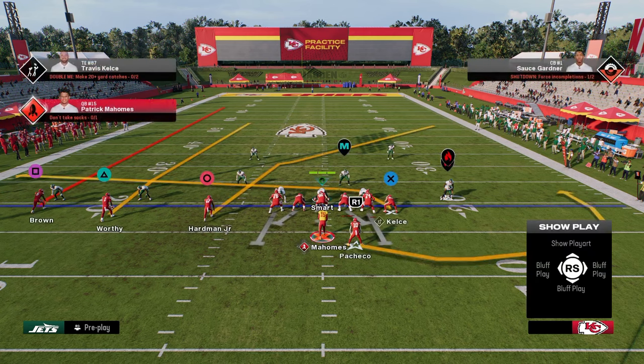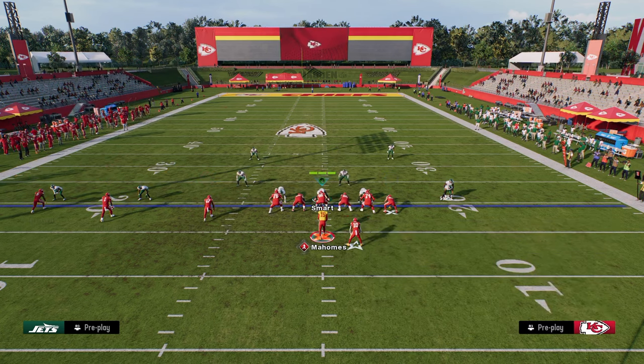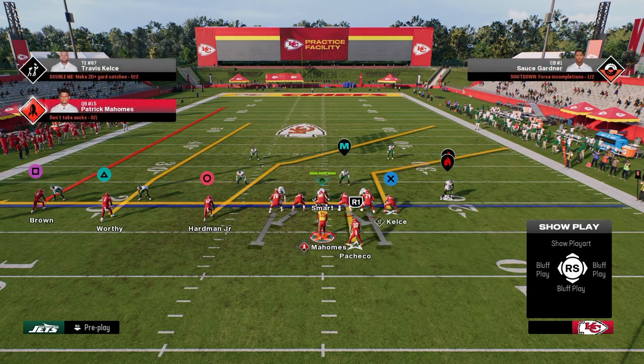One of my favorite plays here is Play Verticals. All we're going to do is take our running back and put him on an in route, and put our tight end on that corner route. This creates the verticals concept from a traditional trips formation.